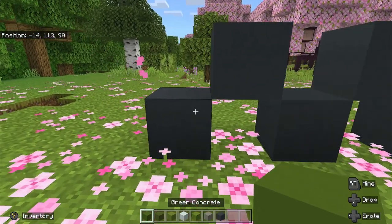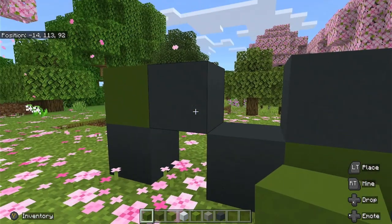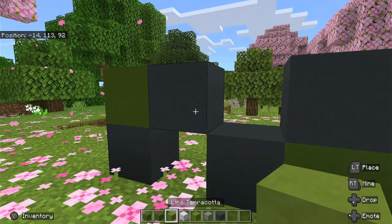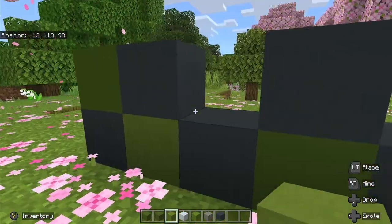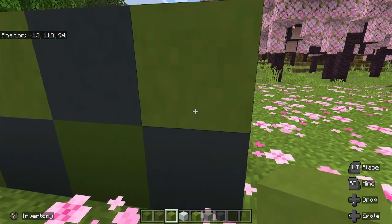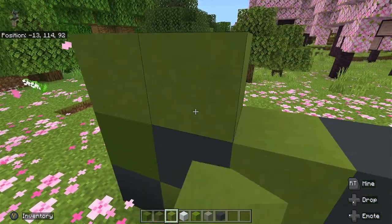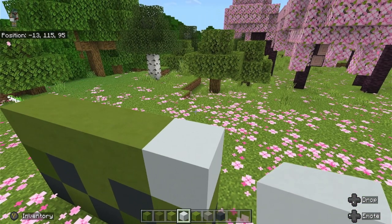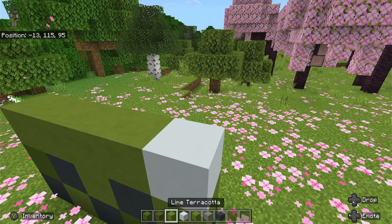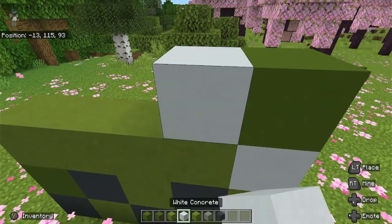Then get your green concrete and we'll start making the feet. Get the lime terracotta and fly up a little — four across the top like that, then a white concrete on top, then up another level with green concrete and white concrete.